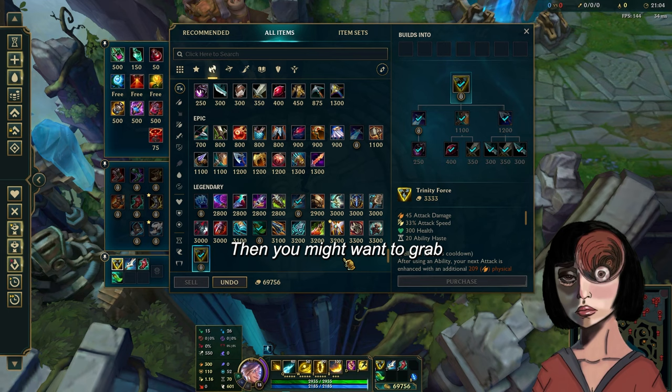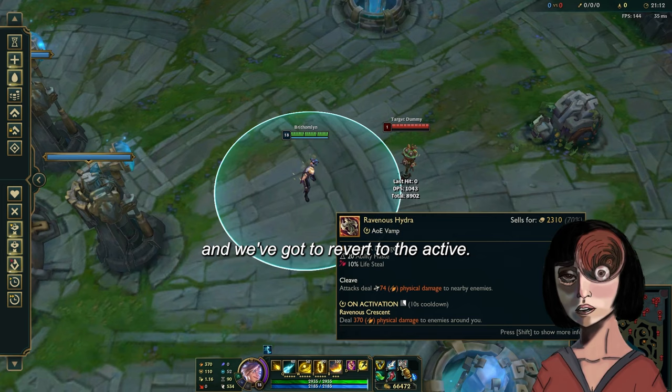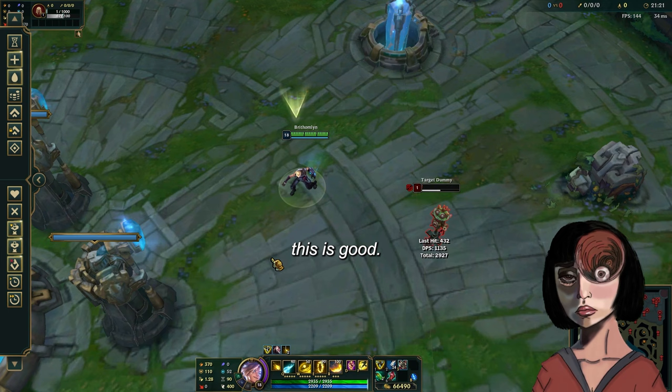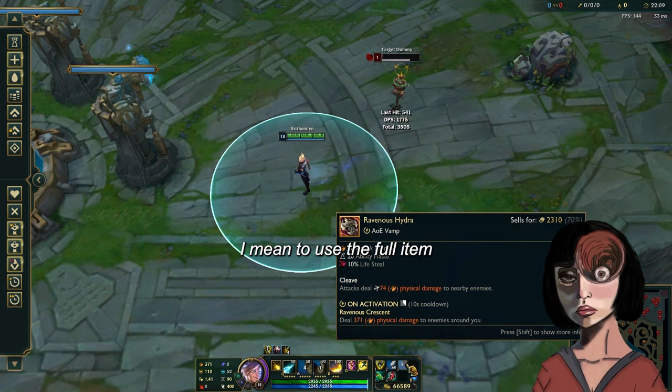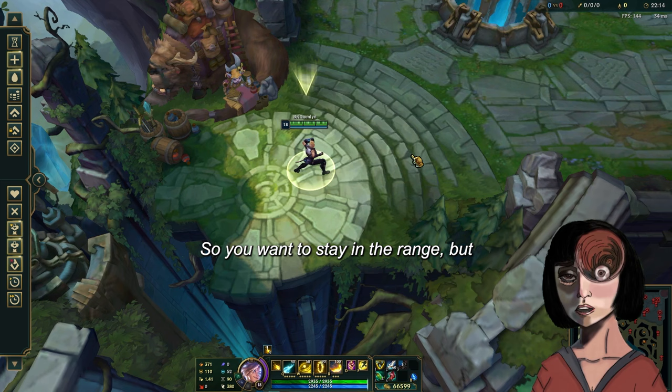Then you may wanna grab Ravenous Hydra. The problem with Ravenous Hydra right now is it got reverted. Ezreal procs it with Q and autos, which is really good. The only sad thing about Hydra right now is that you need to play more of a frontline Ezreal in order to use it properly. It's not ideal because you're a ranged champion, so you wanna stay in range.